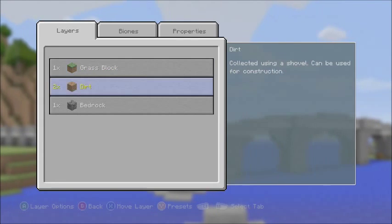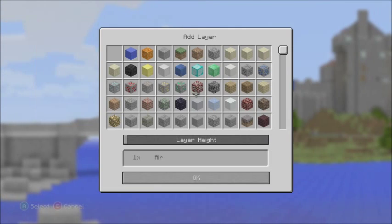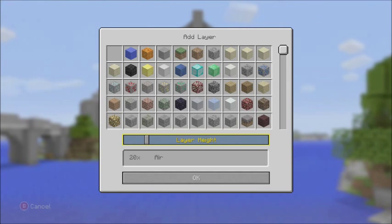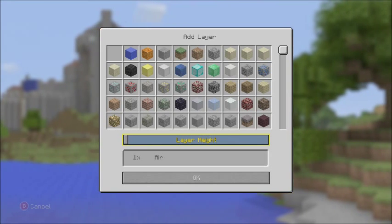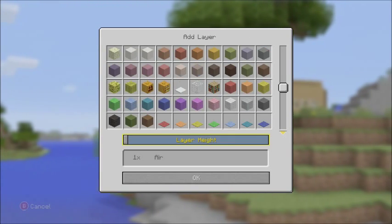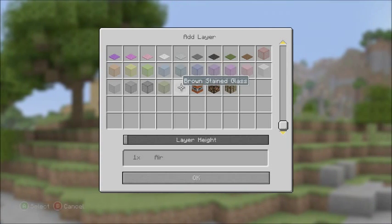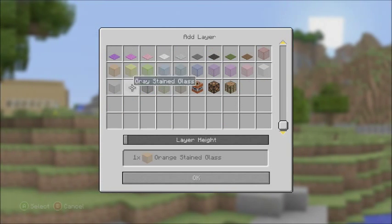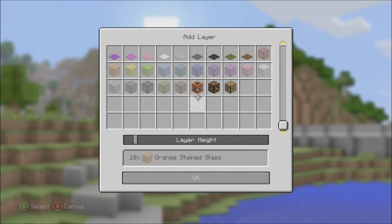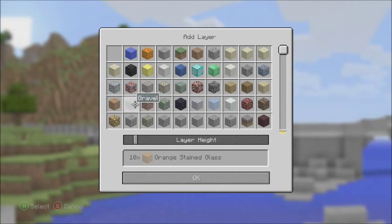Let's try layers. Oh whoa — yes, let's just delete all the layers. You have to have the bottom layer though. Layer height — whoa, this is cool. I kind of want a layer of cake. Wait, can I make cake? I thought for sure you could do cake. All right, I see stained glass is there — that's pretty cool. Let's pick the new orange stained glass, maybe 10 layers. Yeah, that seems pretty good.